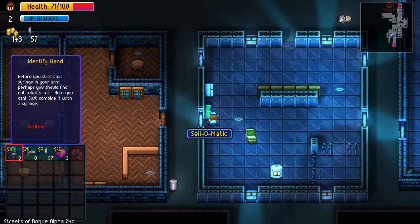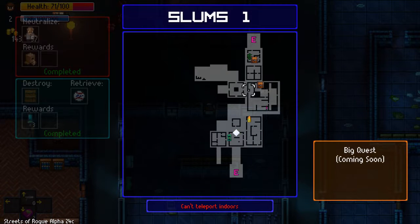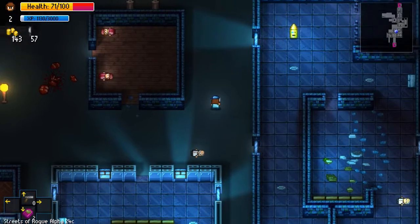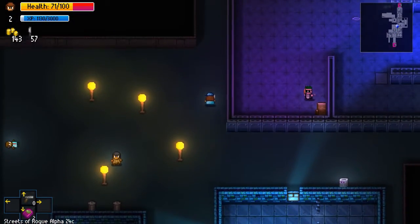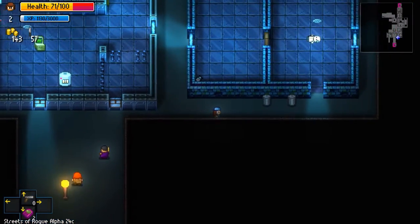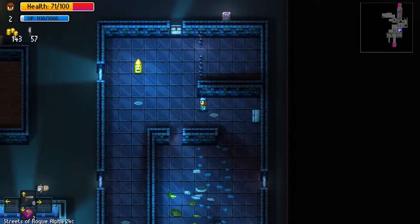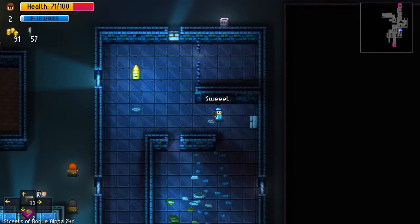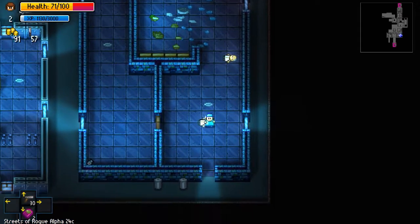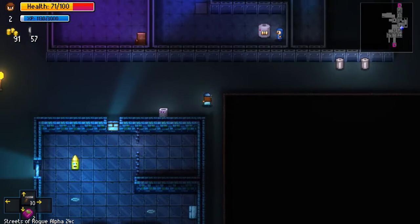Before you stick that syringe in your arm you should use this. Okay. Fine, I didn't want to teleport there anyway. Oh, do you want to go in here though? God, it's so long to walk. That's okay. I wonder how far we'll get in this episode — I don't imagine we're gonna get very far considering what we've already done.